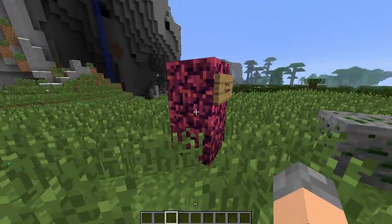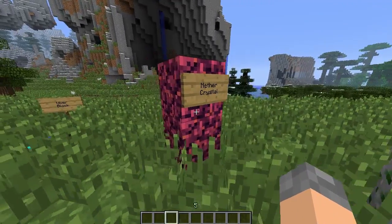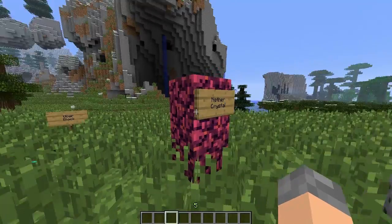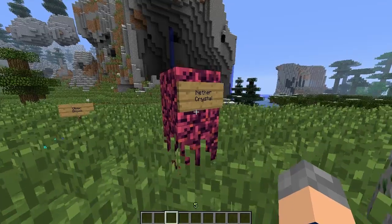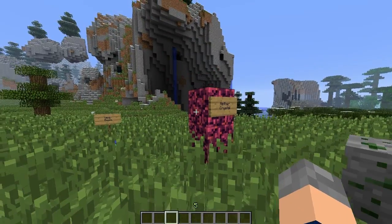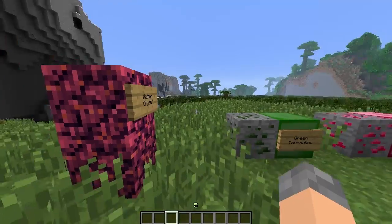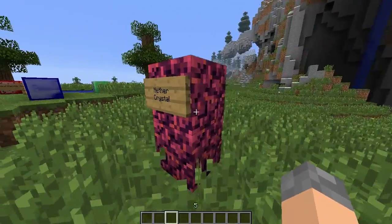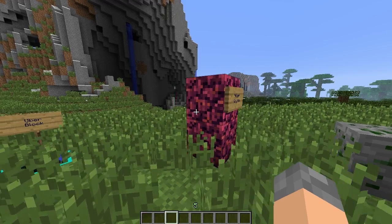This block is the Nether Crystal — you find it in the Nether. All it does is burn twice as long as coal in a furnace. So it's a very average use, but assuming there'll be a lot of it in the Nether it could be handy.